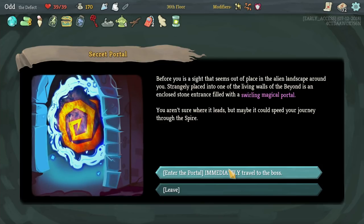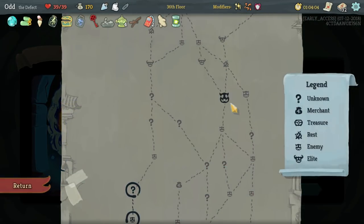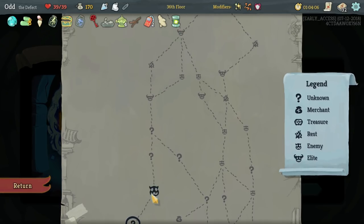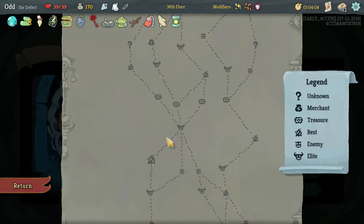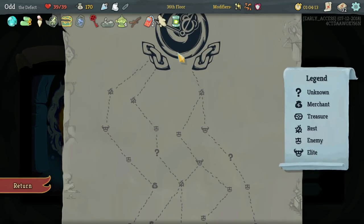Interesting combos, man. Remove all block from an enemy — could be good, could be good against the right guy, and it's upgraded. I'm going to skip it. Enter the portal — immediately travel to the boss. Oh, what? I've never seen this before. Swirling magical portal. What's cool about this is you get to go and fight the boss right now. What's bad about this is score. But the other thing is with this HP — let's just do the math here. 1, 2, 3, 4, 5, 6, 7, 8, 9, 10, 11, 12, 13, 14 — so we'd be down to like 15 HP.